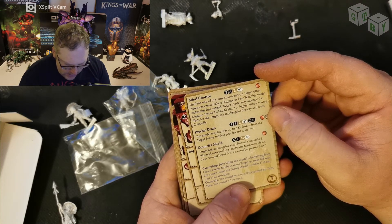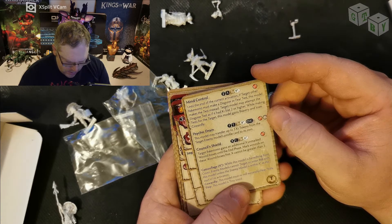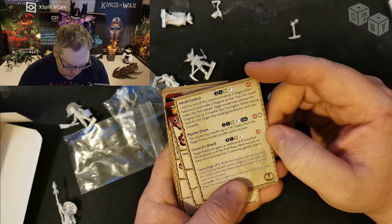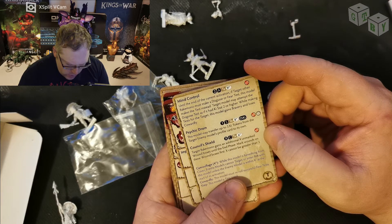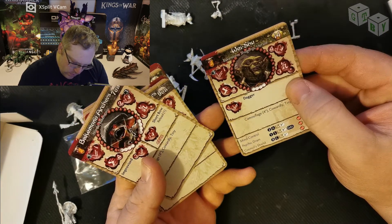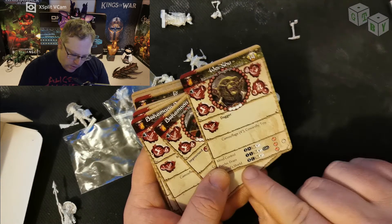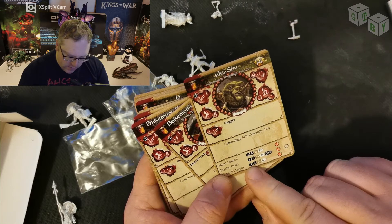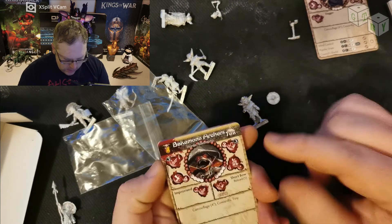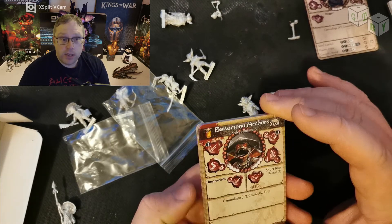He gains an additional X unmarked wound token boxes until the end of the fight phase — mark wounds on this wound box first. That's an ability where you can spend X amount, so you're giving yourself temporary hit points. Archer — better at archery than he is at close combat. I'm sure that surprises everybody, given that he's an archer. Otherwise, all fairly standard.